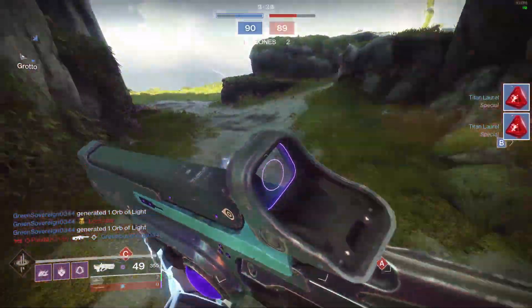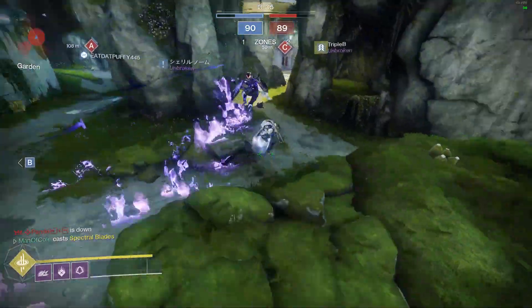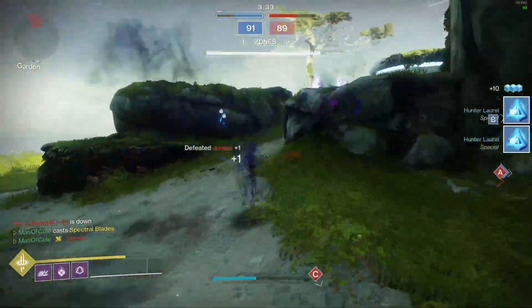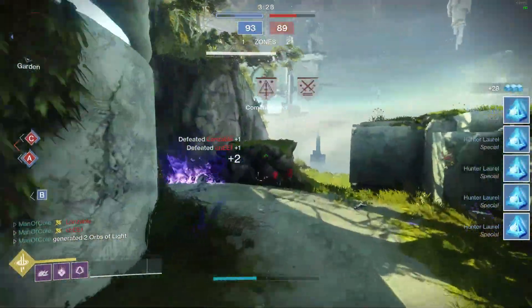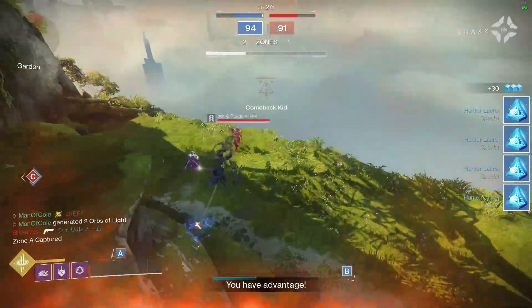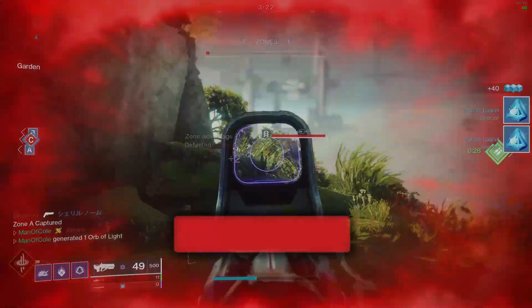So as I mentioned earlier, with patch 2.8.1.1, Hardlight was the victim of some damage adjustments. The first thing that was adjusted was the damage falloff. Before this patch, Hardlight had zero damage falloff — so in other words, no matter where you were on the map, the Hardlight would do the exact same amount of damage, whether you were 10 meters away or 100.